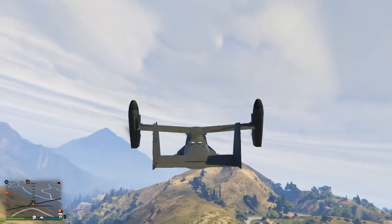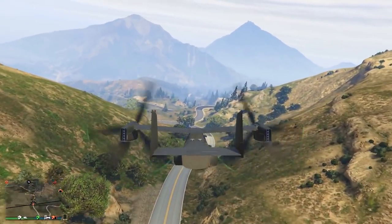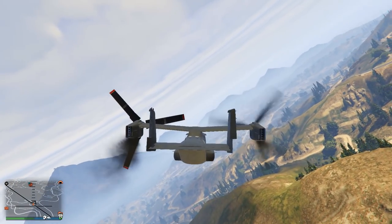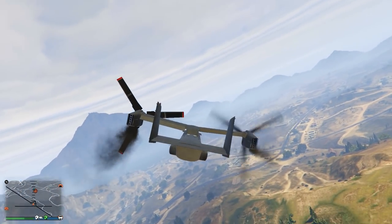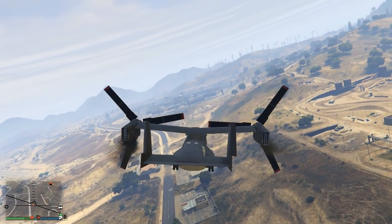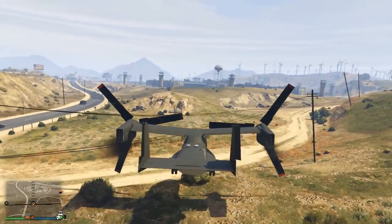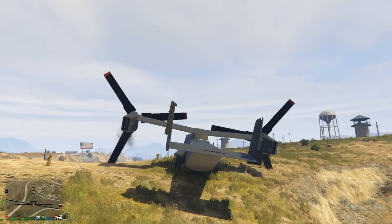Moving on to the next tip or trick — this also involves the Avenger. Did you guys know you can actually fly the Avenger around with just one turbine? Whilst being shot at, eventually you'll find the motors start to set on fire or at least start smoking, and as you're flying around, one motor might stop working. But even so, it's still able to fly — it will start tilting to the left slightly, but you can easily counter this and still fly around quite comfortably. But if the aircraft is damaged enough, eventually the second propeller will stop working, but instead of nosediving down to the ground like most planes, you can still fully control the Avenger and glide around for a while, bringing it into a very safe and soft landing.